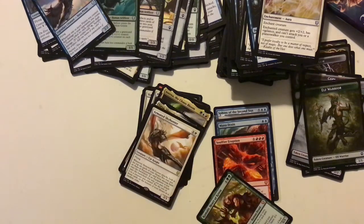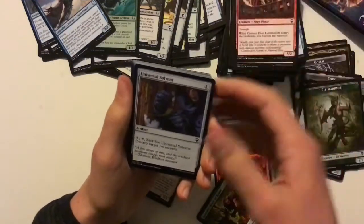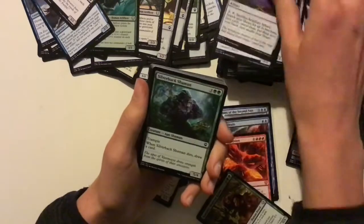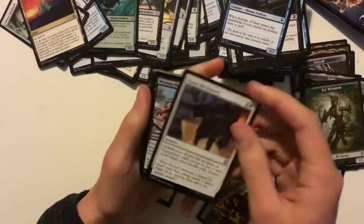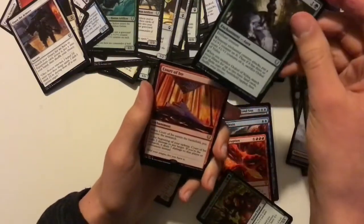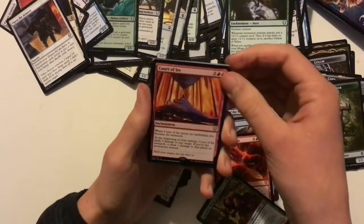My last pack — I'm still hoping for an etched foil. Either a Sakashima or Tevish Szat would be nice, but I'm being very hopeful. Elvish Doomsayer — another good card. Palace Sentinels — another good reprint. Opal Palace. Open the Armoury — amazing reprint here, it's a shame Steel Shaper's Gift didn't get reprinted instead. And our final rare is Court of Ire — when it enters the battlefield you become the Monarch, and at your upkeep it deals two damage to any target. If you're the Monarch it deals seven damage to that target instead.